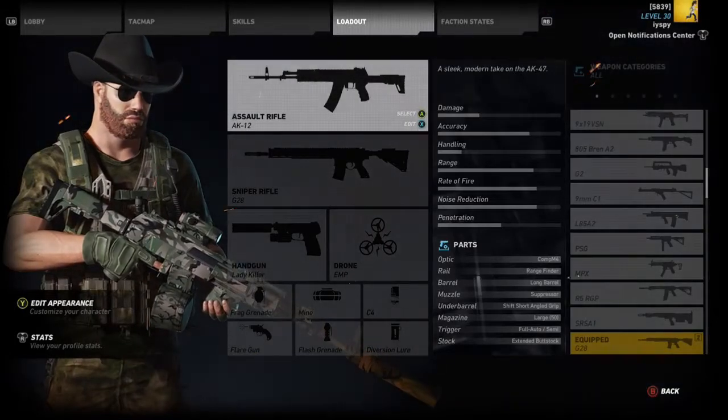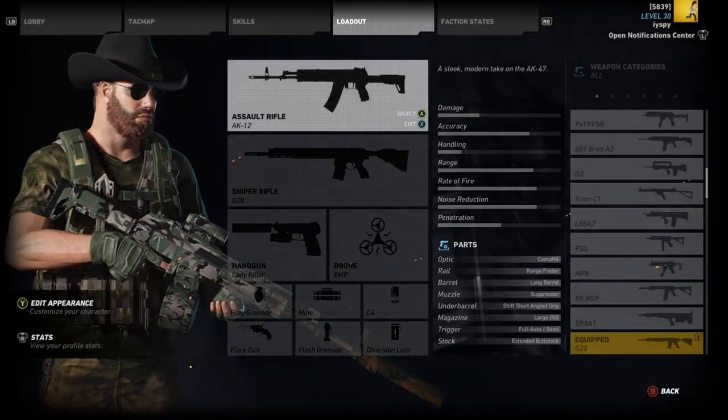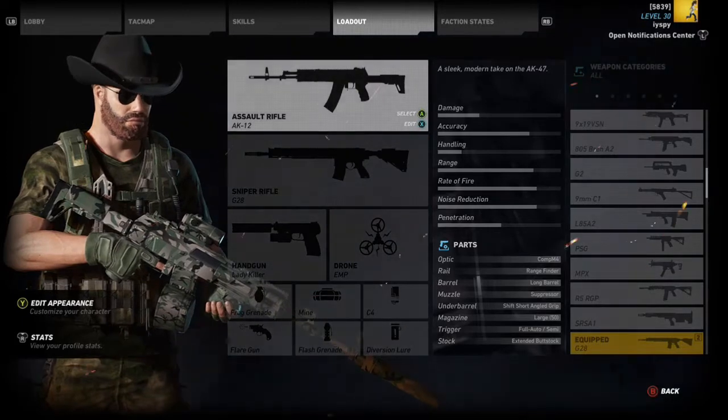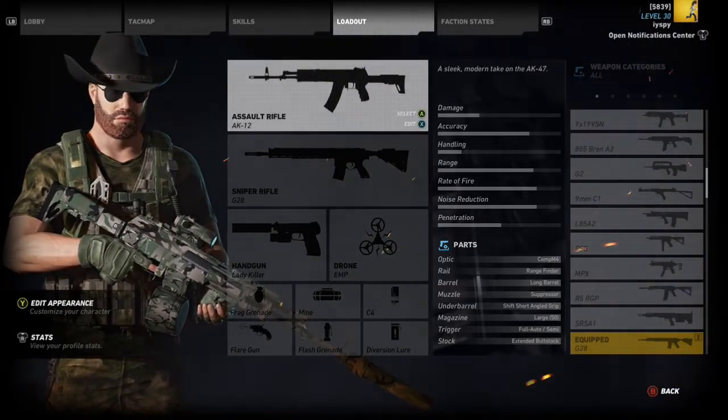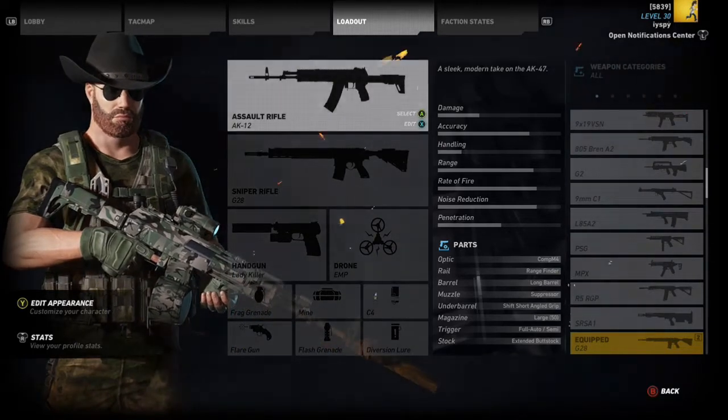Alright, this is the best medium-range setup I could come up with in Ghost Recon Wildlands. I chose the AK-12, the G-28, and Ladykiller.